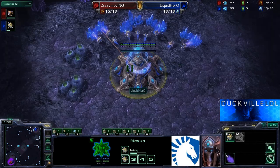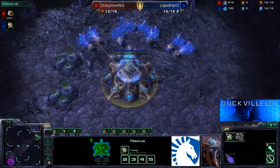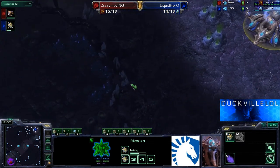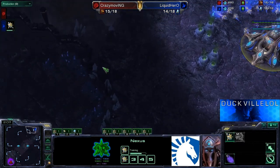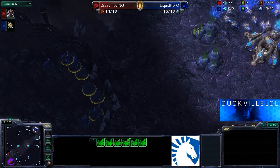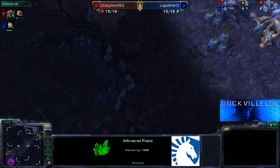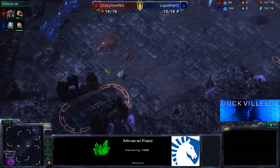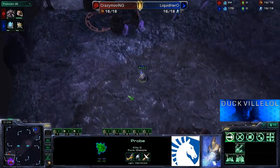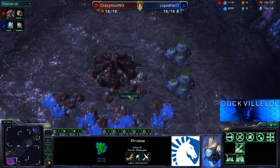I'm particularly interested in how Hero wants to play this one out, because this map can be used for mutalisks. If you bounce up with the mutas, you can jump down to the third, do some harassment there, and then get straight back into the main where the rest of the probes are and really do some damage. We'll have to find out if Hero's going to counteract that, or if Crazy Moving from Infinity 7 is even going to go down that particular route.